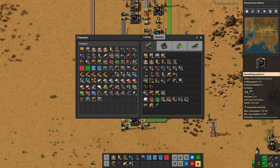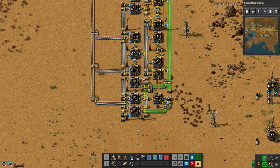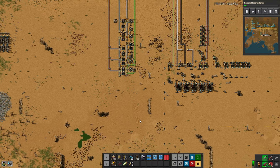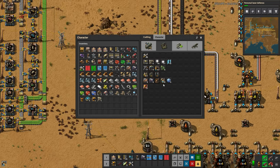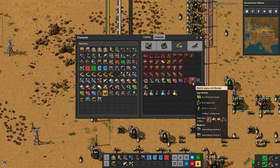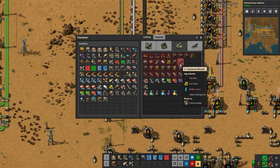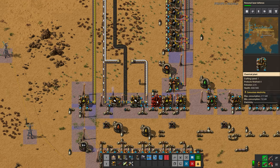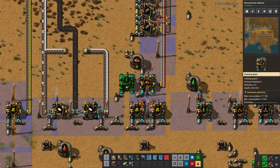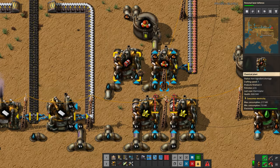The other thing we're missing is some cliff explosives. I'm not sure I've actually made explosives yet — I haven't. We're going to have to take a little detour. Explosives, luckily, are quite simple: they require water, which we already have; sulfur, which we already have; and coal, which we already have. So it's just a matter of setting this up. I'm going to take the lazy way out and build them here.